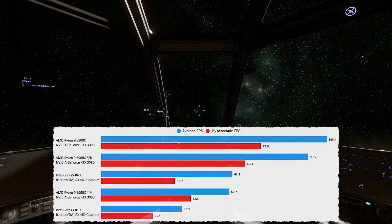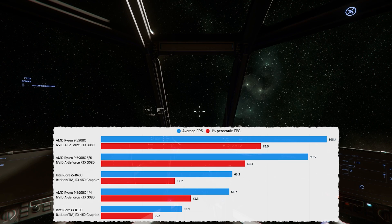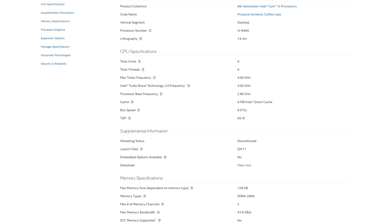It started off with an i3, which was not good — just a four-core 8th gen i3. But we upgraded to the i5 8400, and that has been the minimum spec recommendation for me for a while. Remember, when we talk about minimum spec with Star Citizen, in my opinion we're aiming for 30 fps most of the time. There'll be points when you drop underneath 30, but hovering around the 30 mark.